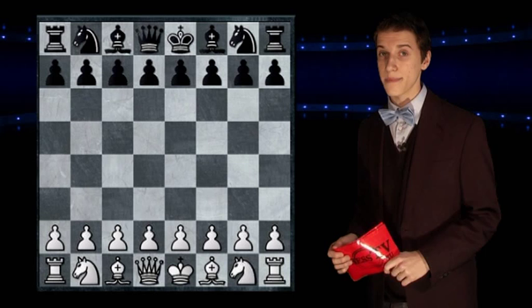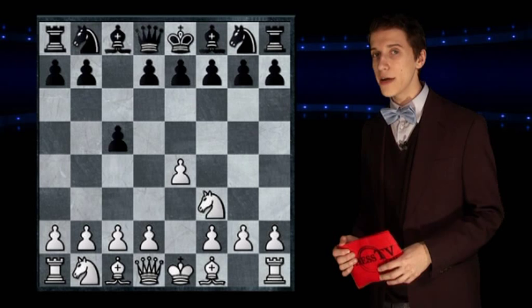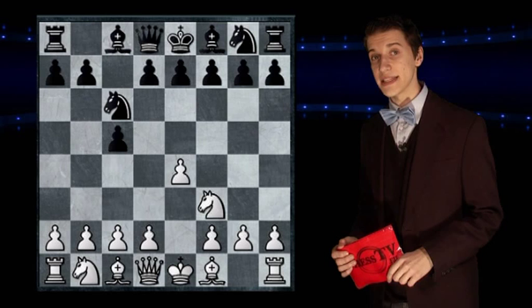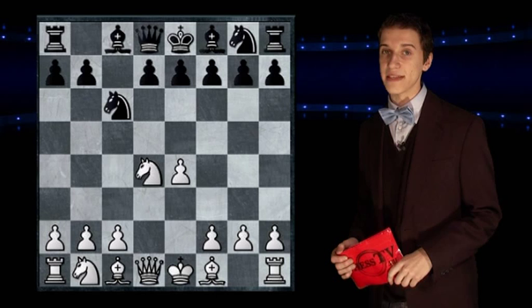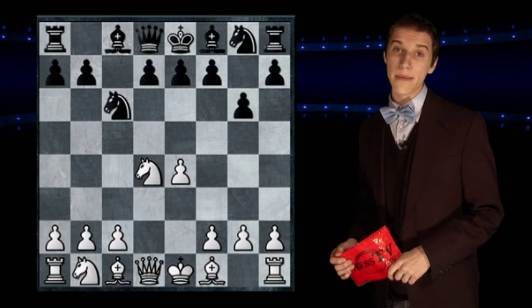The game begins with the usual e4, c5 and knight to f3, but here black changes course from the typical Dragon d6 by instead playing knight to c6. d4 is now played and after the exchange on the same square, black plays g6. Now you can surely see the similarities with the Dragon. The game does now continue on with bishop to e3 and bishop to g7.